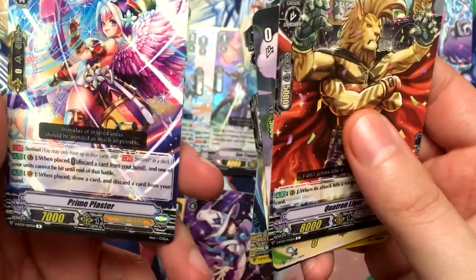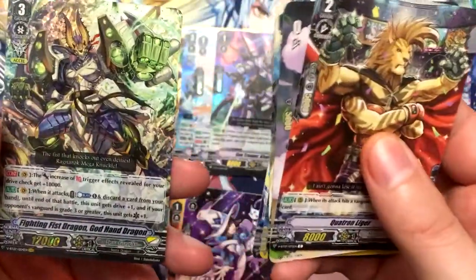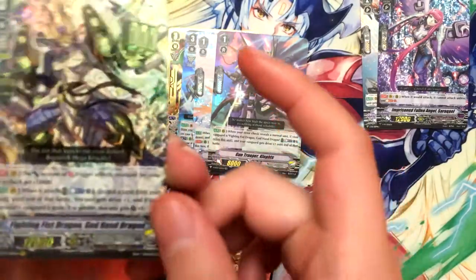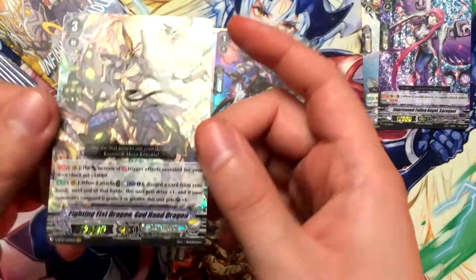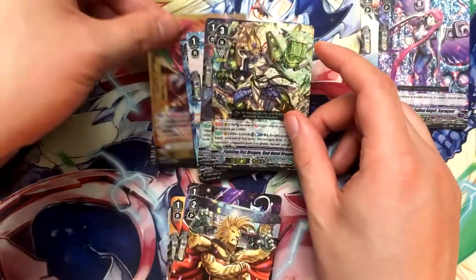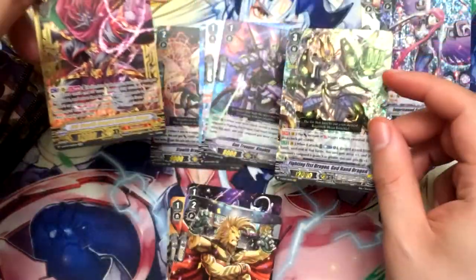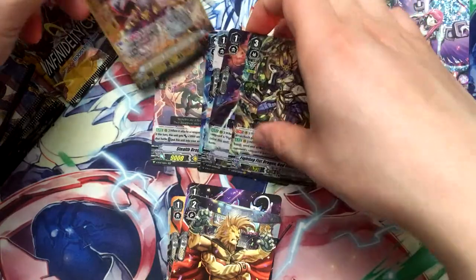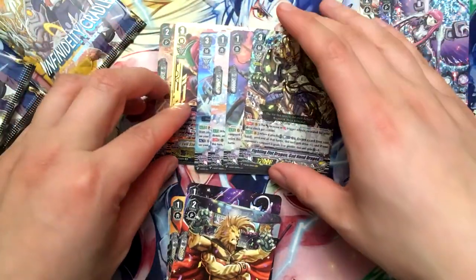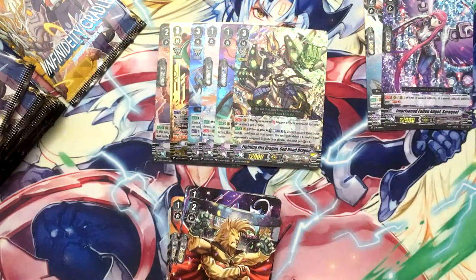We got Prime Plaster and Fighting Fish Dragon God Hand — this is the one I really wanted, for sure. That's cool, man. This is a great box — look at that, two VRs, but one is an SVR, so awesome. God Hand has such a great ability as far as Excels go.